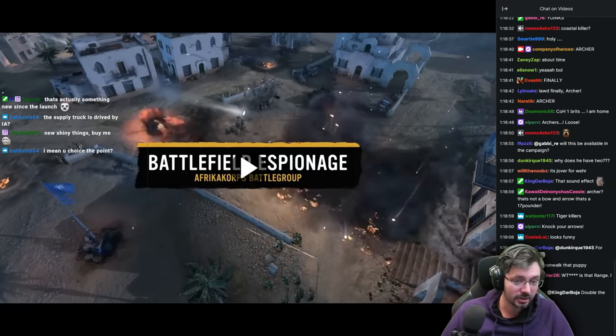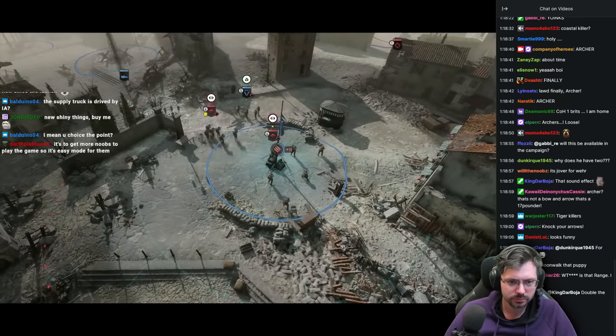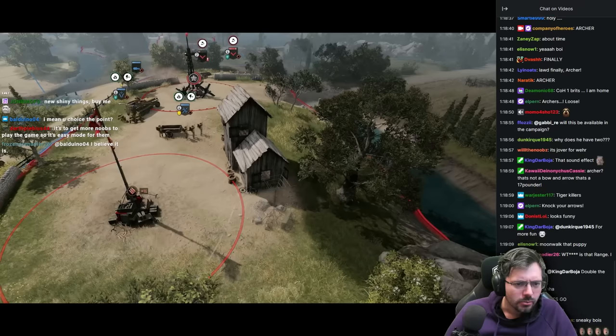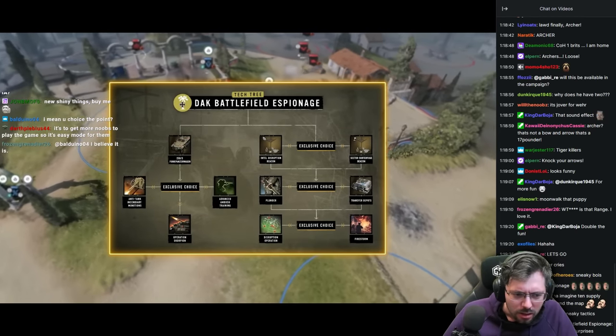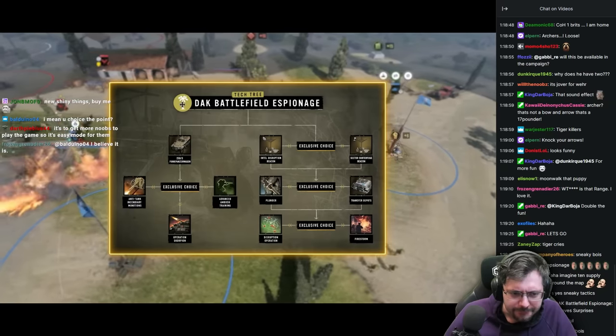Now for the Battlefield Espionage Battle Group for the DAK. Avoid the enemy's detection, then be the first to strike hard and fast. Use underhanded tactics to steal enemy resources and disrupt their intel in the combat zone. The Battlefield Espionage Battle Group is split into Infiltration and Disruption. Let's take a look at Infiltration first.